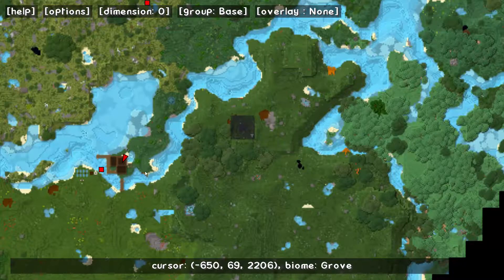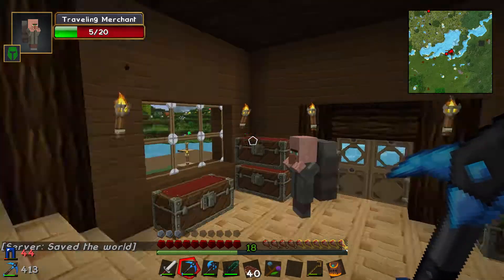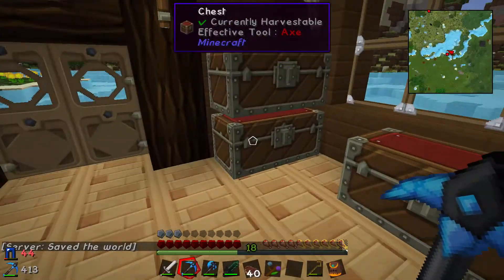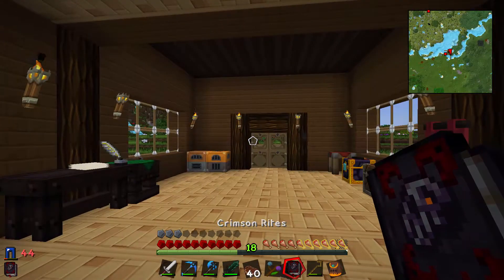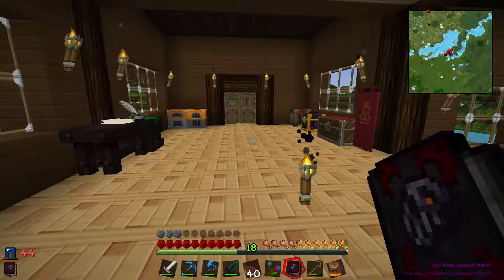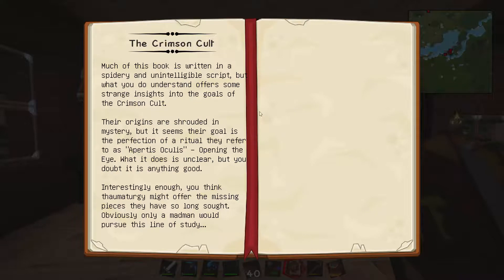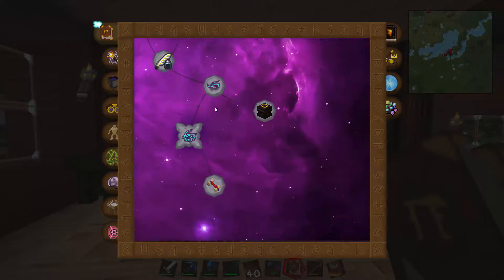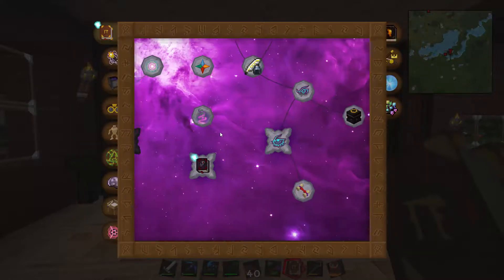I've pretty much demolished that place, took all the tiles. I have a traveling merchant that seemed to have moved in — but hey, emerald for a note block, yeah. I did get these off those crimson cultists, so I think if I read it I've gained permanent warp. If I pull down my Thaumonomicon it should have a warp thing. Okay that didn't really show me much — I pick up warp, I don't know what it does. I guess we'll find out as we go.